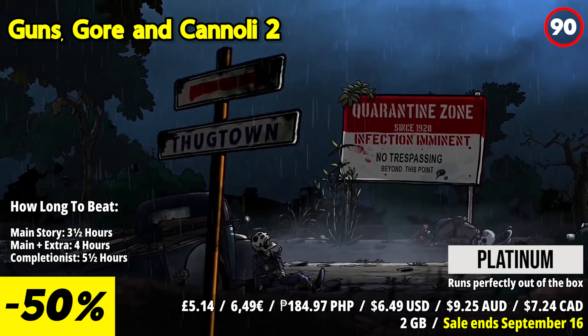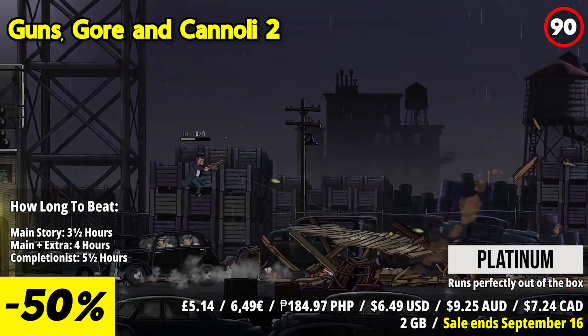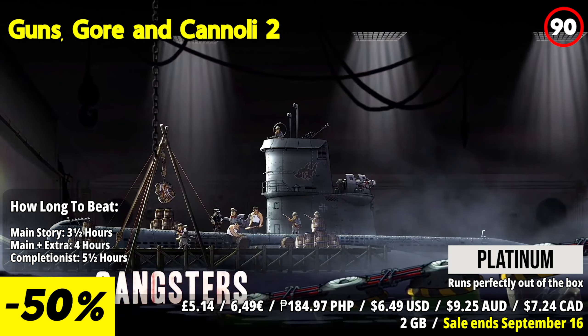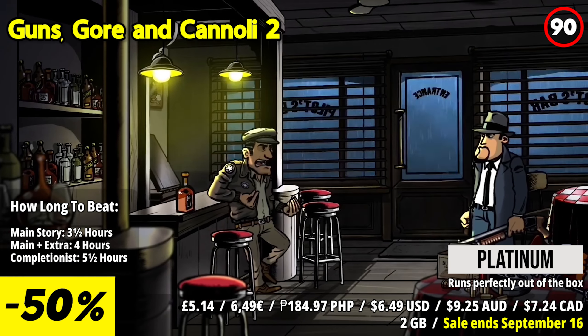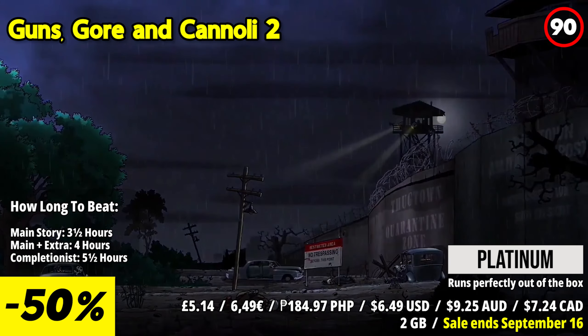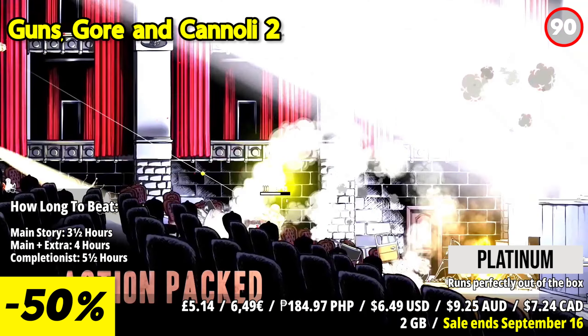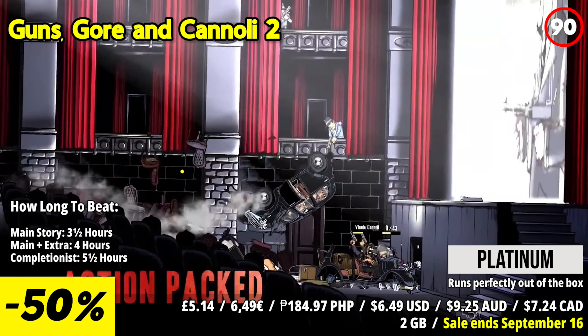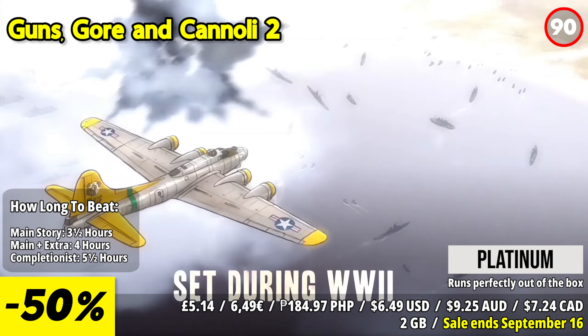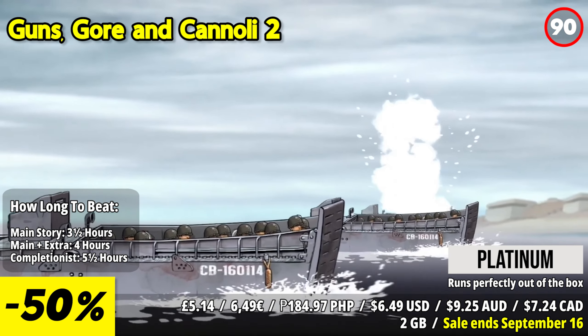Guns, Gore and Cannoli 2 is a sequel that cranks up the chaos and fun to a whole new level. The game's vibrant visuals, reminiscent of classic animation, grab your attention and refuse to let go. What shines here is the expanded arsenal — with an even wider range of weapons and upgrades, the sheer variety of ways to obliterate enemies is exhilarating. The combat is smoother than ever, and the added verticality in level design adds a fresh dimension to the action.